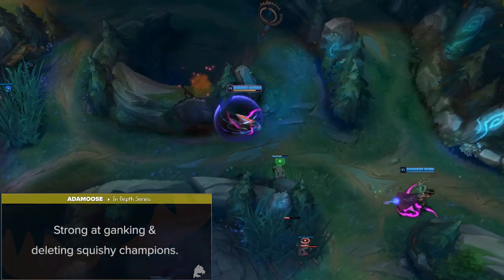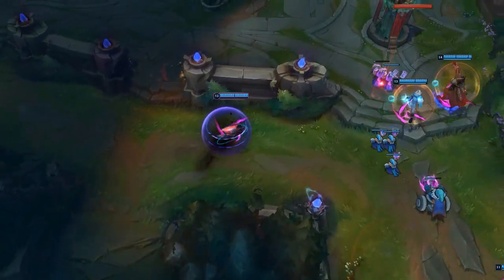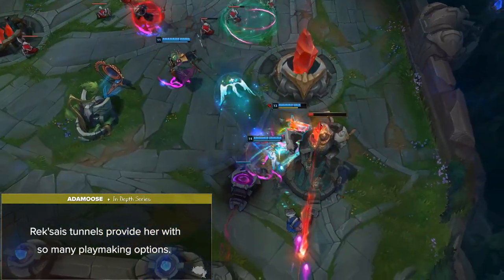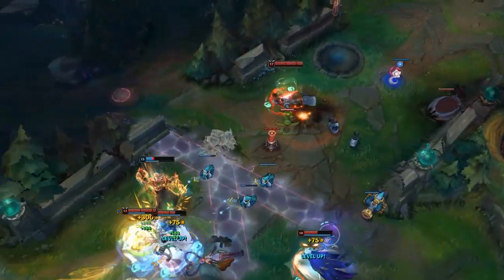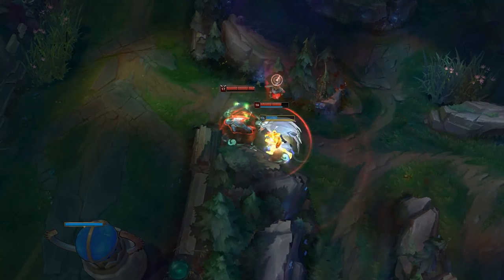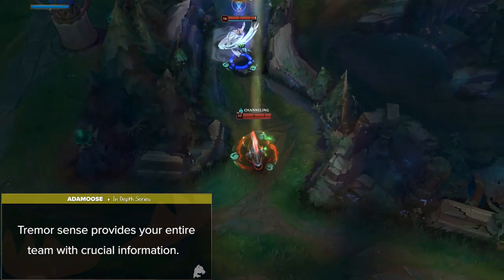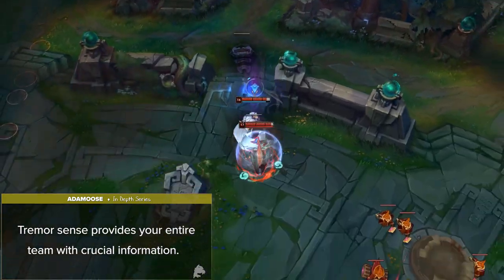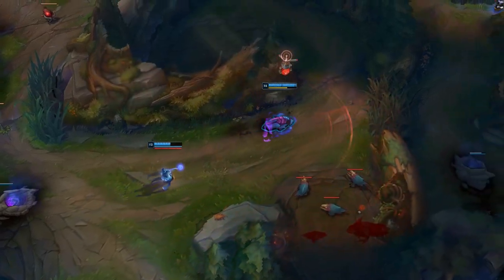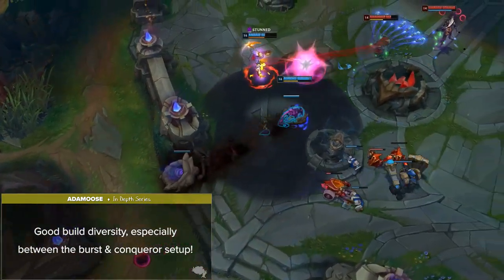Now let's discuss what makes Rek'Sai such a threat in the jungle. First, she is extremely strong at ganking and deleting squishy champions — a good Rek'Sai player will prey on enemy squishies to get turbo-fed. Her tunnels provide so many playmaking options: you can invade with a free escape path, build a chain of tunnels to move around the map faster, and even use multiple tunnels mid-fight to go in and out, baiting aggro and pressuring enemies. Tremorsense also provides your entire team with crucial information — early on as an invading tool, and later in scenarios where the enemy team is trying to out-rotate you or hide in a sneaky location. Lastly, Rek'Sai has solid build diversity between burst and Conqueror setups, allowing you to tailor runes and items to greatly increase your effectiveness.